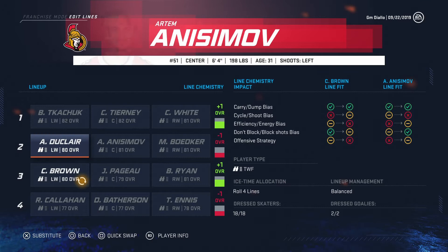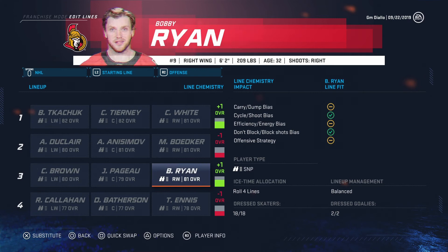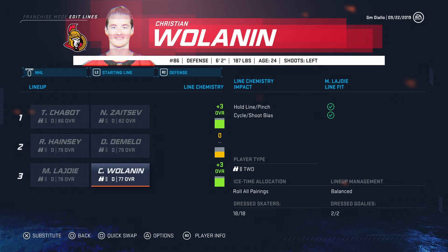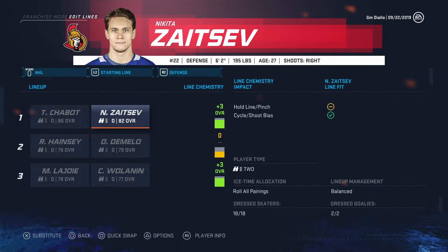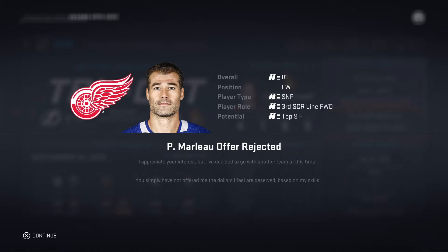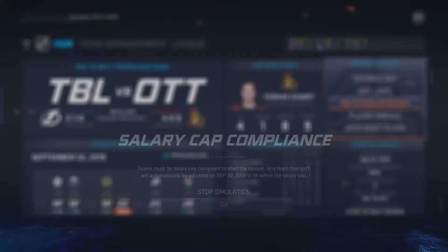Connor Brown — okay, it's plus-one minus-one there. Some of these guys just aren't really scheme fits. I like what I see on defense — plus three overall, especially the first pair. But still, Zaitsev has a bad contract. Craig Anderson is out there, 83 overall. His contract expires this year — we could maybe use him to move around. We need cap space to get some young guys.